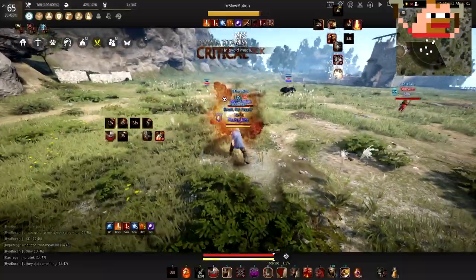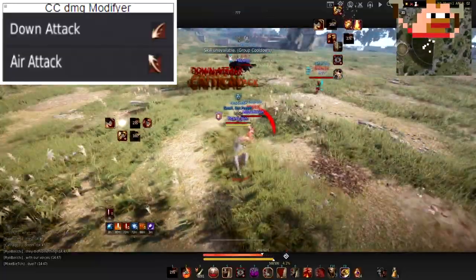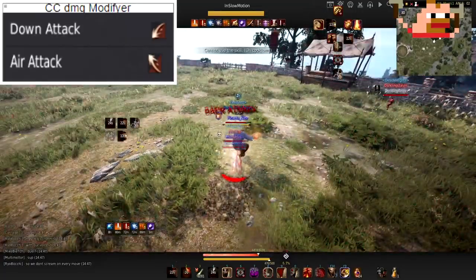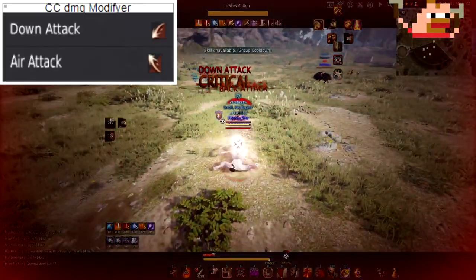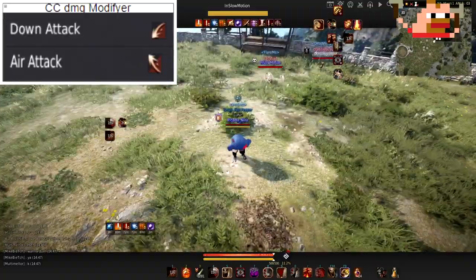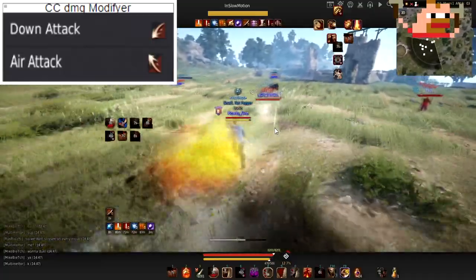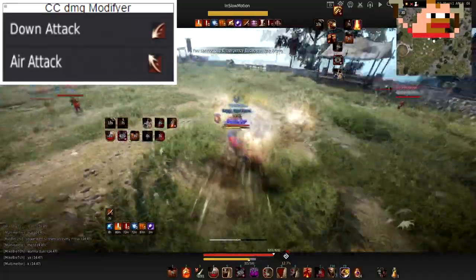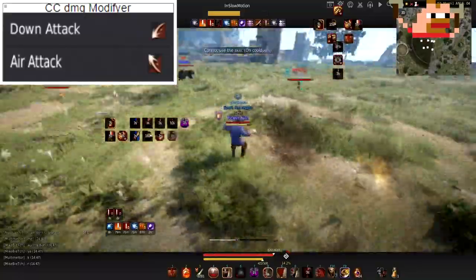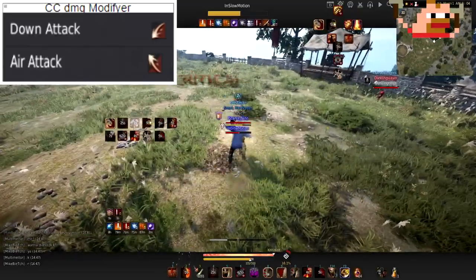There are only two damage modifiers in PvP: down attacks and air attacks. When you see a skill with a down attack, it does more damage to a person in the down state. Air attack means it does more damage to someone in the air. When setting up a combo, check what state your target is in — on the ground or in the air — then use a high-damage skill that has the matching down attack or air attack modifier. Most combos have at least one of these modifiers, so play around with your class and see which works best.